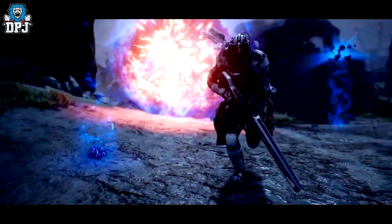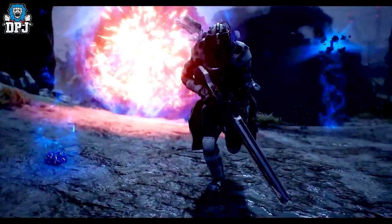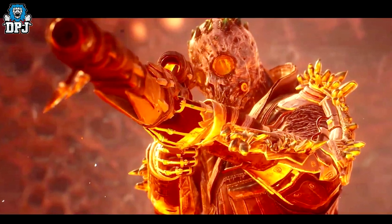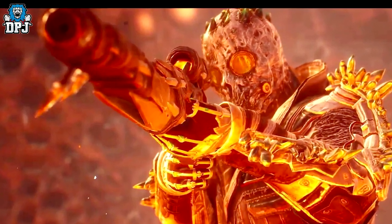Next up we see what I believe is a Technomancer running with a sniper which I can confirm is a new legendary called the Icarus. After that, we see a Technomancer in that legendary 5-piece armor set called the Grim Inventor. The weapon this Technomancer is using is another new sniper called the Head Hunter.